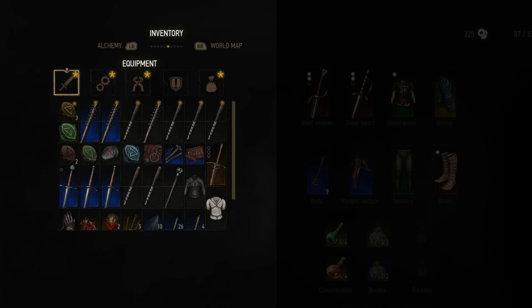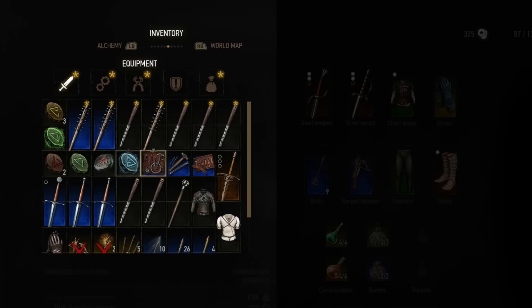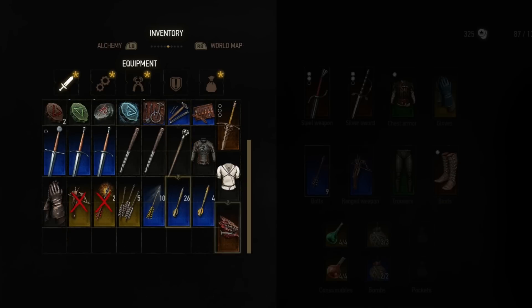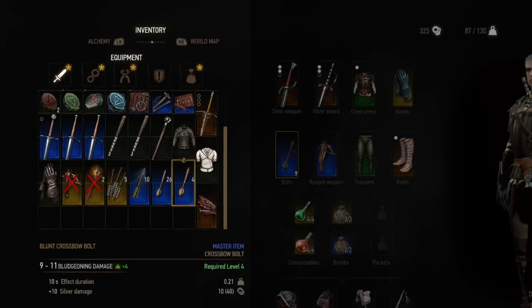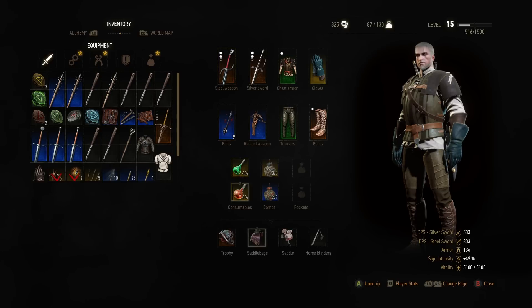In here you'll find your armour, your weapons, and runes and glyphs that you can add to each. You also have weapon and armour repair kits and your crossbow bolts. You'll notice at the top of the screen that you have a weight counter. Mine at the moment is 130 because I have upgraded saddlebags. You'll want to upgrade your saddlebags whenever you can so that you can carry extra loot.